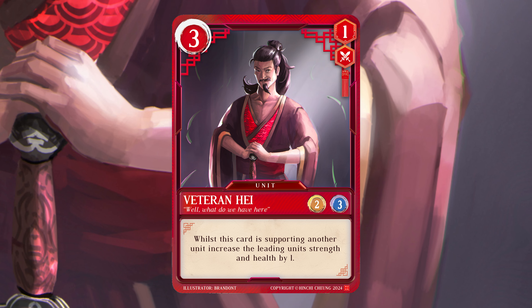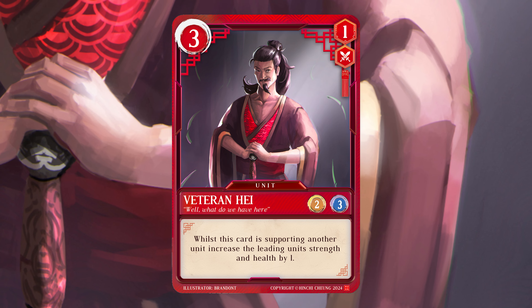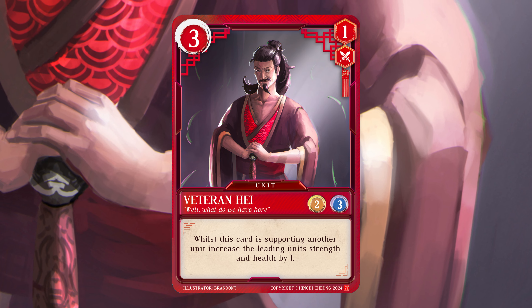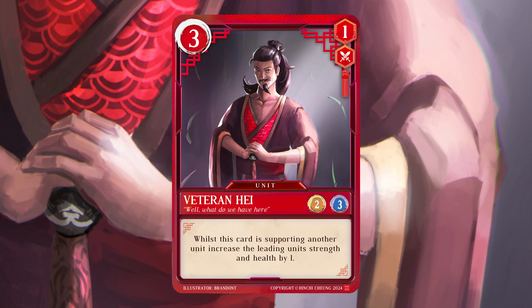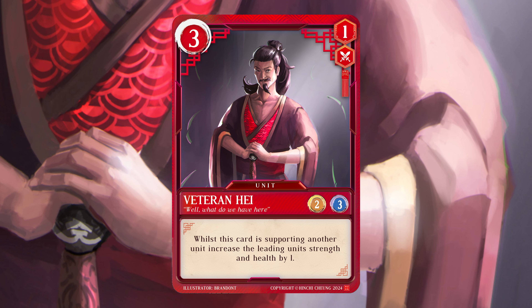For me personally, this is a favourite of mine because this was one of the original OG20 cards that I designed, and to get this new artwork which more closely represents who he is just makes me slightly more happy to see him come to life. One of the key things about Veteran Hay is his ability.